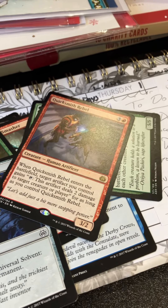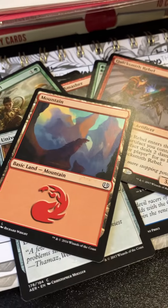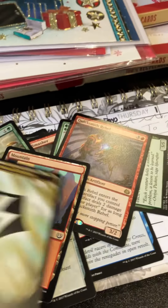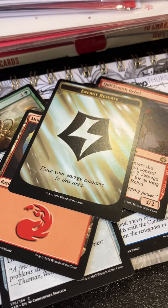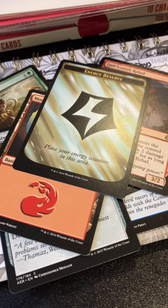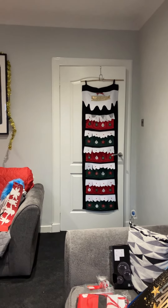Well, we might not have had any big value — spoiler, we got a mountain and an energy reserve token — but hey, this is just day one of 24, where we are going to open this advent calendar one door every day. I hope that you will join along for the Christmas fun!